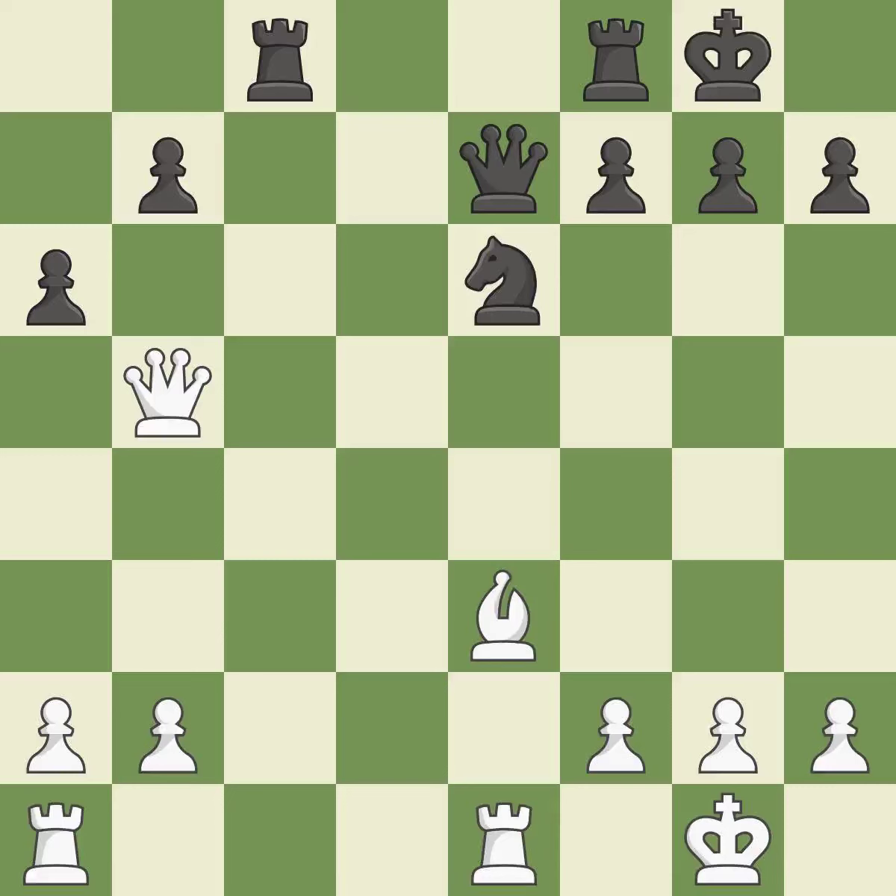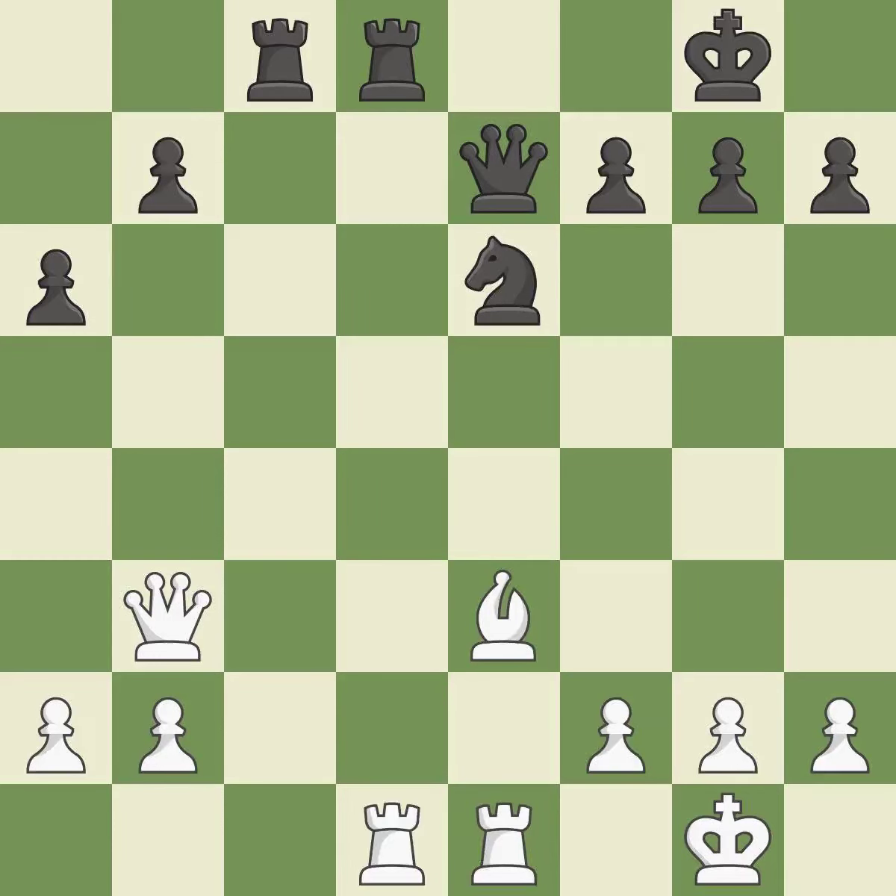This strikes the rival queen. The queen is therefore moved to safety. This suggests exchanging items of equivalent value. This exchange is fair and quite good. By posing a threat to a queen and compelling it to flee, this wins a tempo. The queen is now on a square that is more secure.